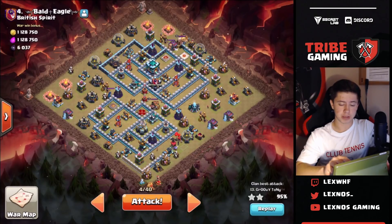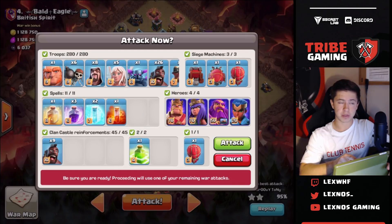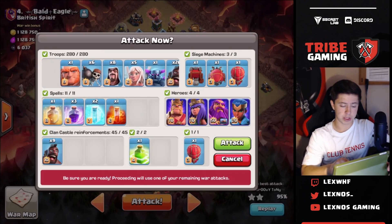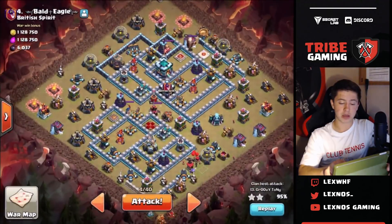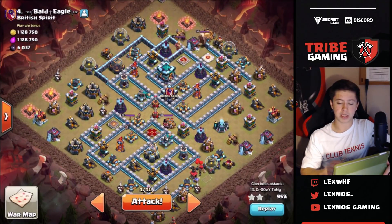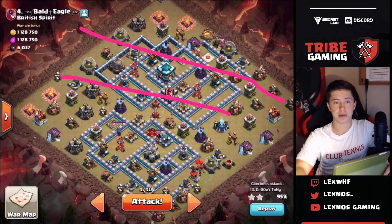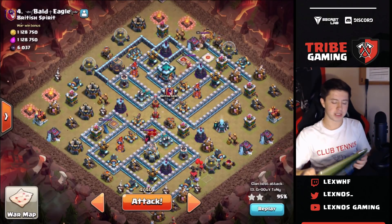We got the army all trained up - we're bringing five healers, the pekka for the funnel, eight wizards, six wall breakers, a giant to tank for the queen super early, 26 hogs, and one miner for cleanup through the core in case there are any trash buildings. I'm only taking one heal on this attack, so it's a little risky. I'm really going to rely on the queen charge to get a ton of value, and then the hogs with the warden ability and royal champ with only one heal to push through the entire top half of the base.